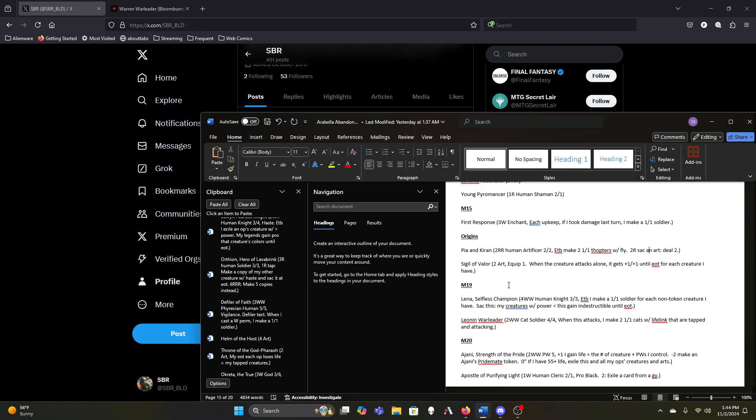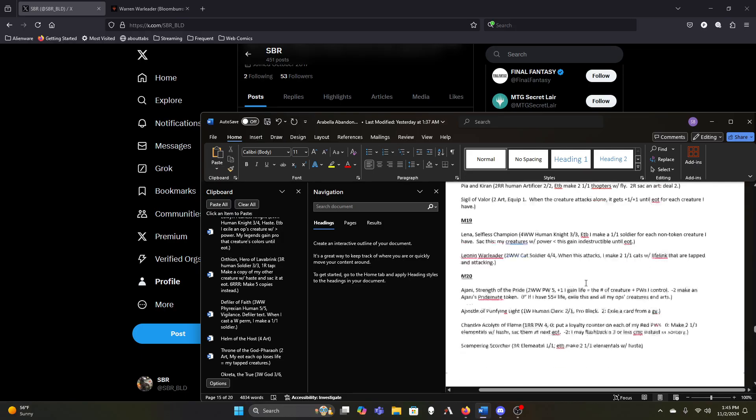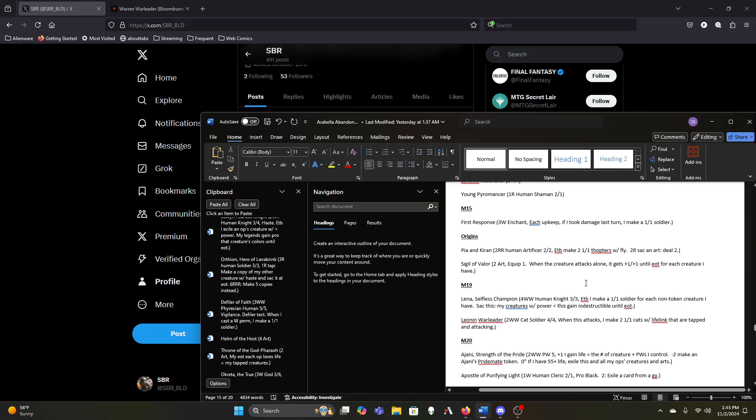I can see cutting Pia and Kiran — they're less powerful than the Goblins. If we were to copy them with Jolly Balloon Man we'd lose the token copy and just get the two one-ones. In a lot of ways they're just worse than Beetleback Chief or a Gang Leader. Sigil is fine for the same reason as Sublime Archangel. Lena — pushing the top end of what we can comfortably cast, but I get a one-one for each non-token creature I have, and when I sacrifice her I give all creatures with lesser power indestructible until end of turn.